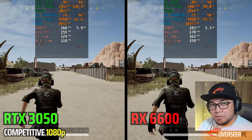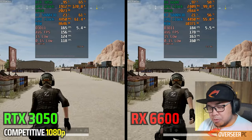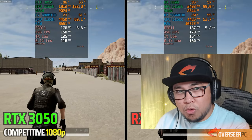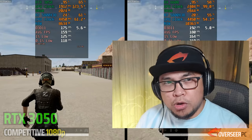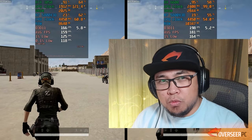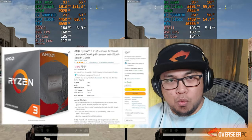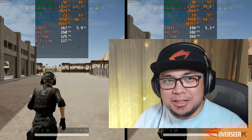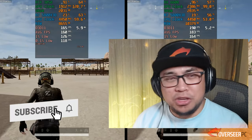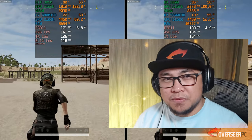Summary: the RX 6600 non-XT wins most games, while Valorant and Fortnite Performance Mode go to the RTX 3050. Don't forget to subscribe — we're trying to hit 100 subscribers. Next video we'll be looking at the Ryzen 4100, the cheapest Ryzen CPU, to see if it's good for competitive gaming.